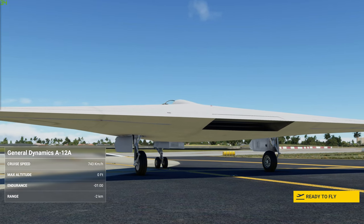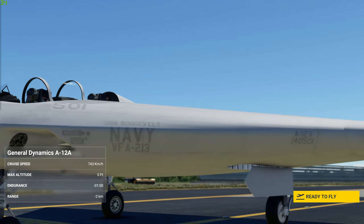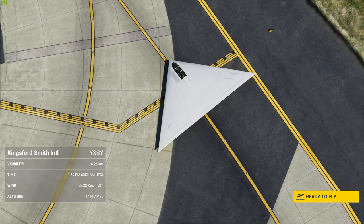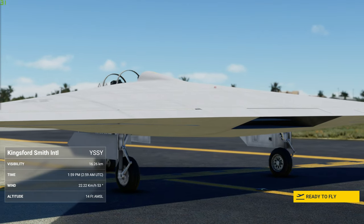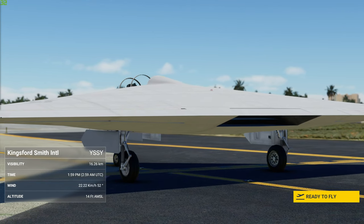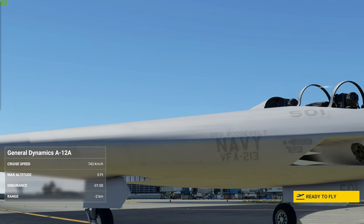Hello and welcome to another BrettPlays video. I'm going to be trying another prototype aircraft — obviously a flying wing. We'll see how this goes. I can hear the engine starting up. Sounds like it's got a couple of engines because I've already got one going. So the A-12A.